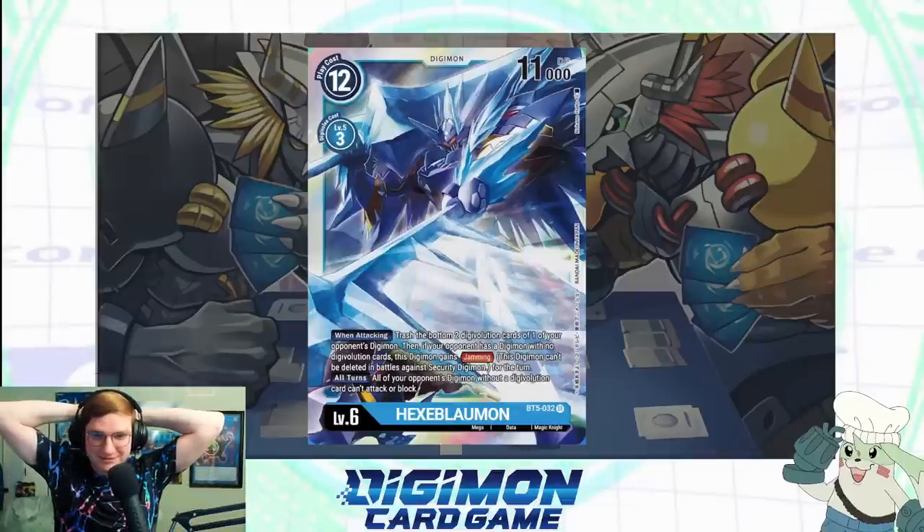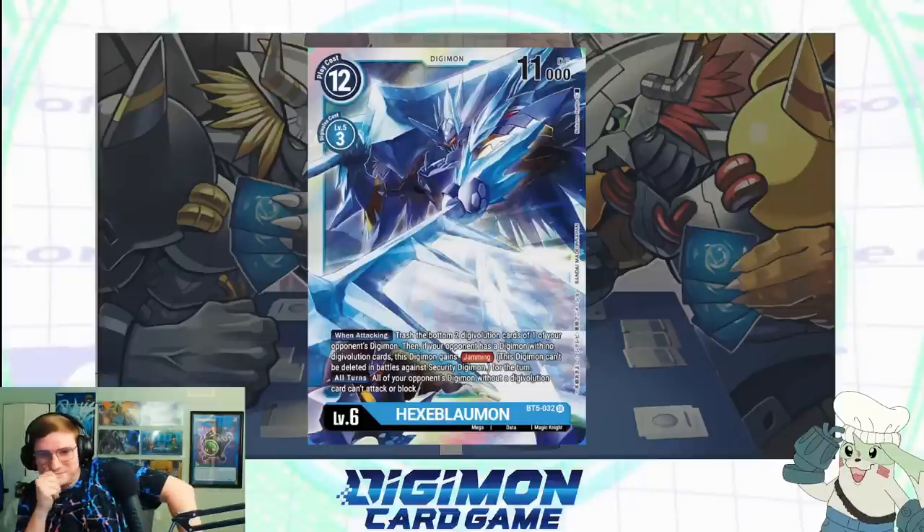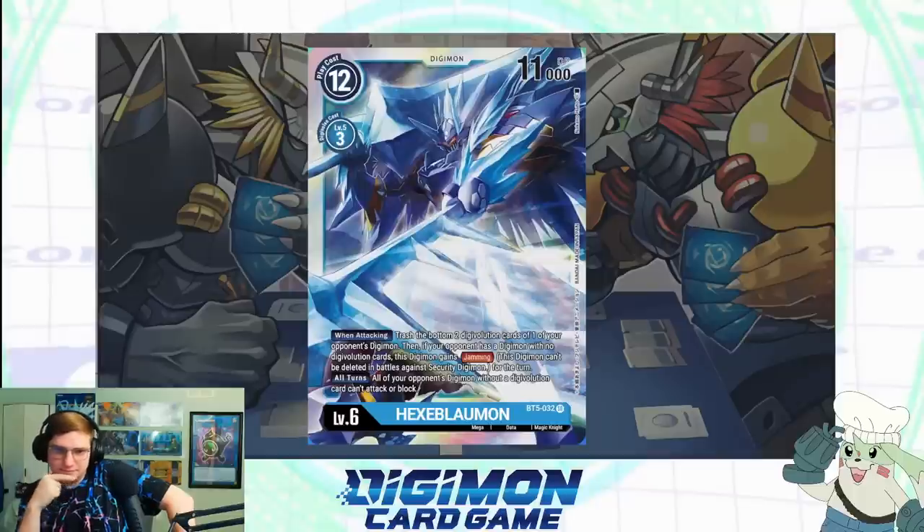Getting into the hard rounds — this is Hexeblaumon. The text is all caps, it really wants you to know it's Hexeblaumon. He's a threatening force — a mega-level Digimon. 11,000 DP, three to Digivolve. Main effects: when attacking, trash the bottom two Digivolution cards of one of your opponent's Digimon. If your opponent has a Digimon with no Digivolution cards, this Digimon gains Jamming — meaning if it hits a Digimon in security it can't be deleted by battle. Additionally, all turns, all of your opponent's Digimon without a Digivolution card underneath them can't attack or block.